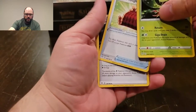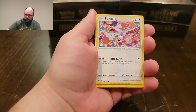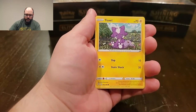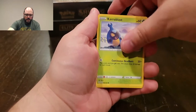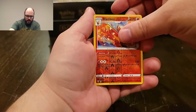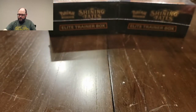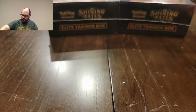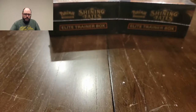Oh man, double pull! We got Cape of Toughness, Top Soul, Sinister of the Tea, Melton — and we got a reverse rare, which is always nice. I'm pretty sure I don't have the reverse rare of that one, so that's good.